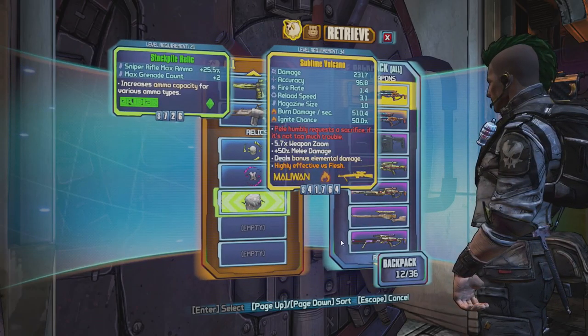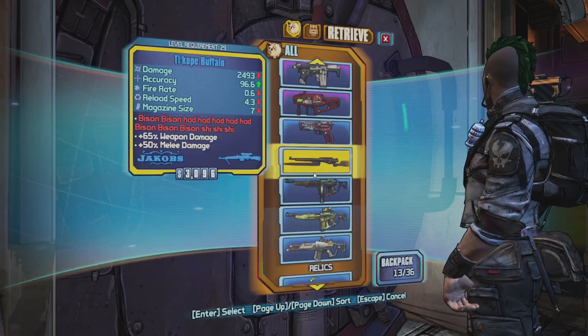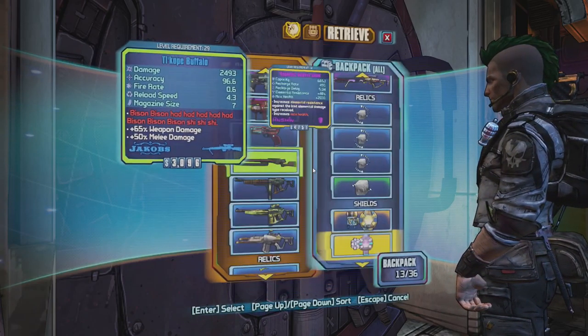Bank upgrade done. I mainly use snipers and shotguns, so I'll set those slots up — sniper, shotgun, pistol. The way I got so much iridium was farming the Warrior; he drops a lot. So that's a good place to farm iridium even if you're way higher level than him. I'm keeping this level 30 Volcano because I could trade it to another character.